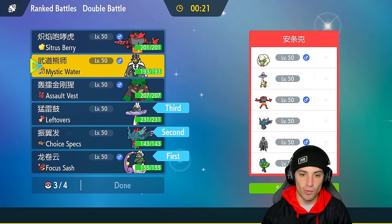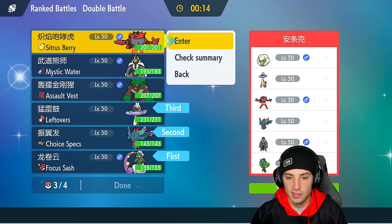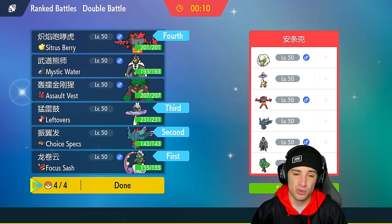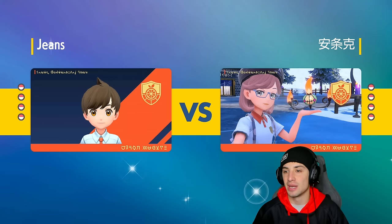Incineroar is just solid — you can't go wrong. Rillaboom and Urshifu are also good options, but Regulation F is here so let's use Incineroar. First match coming at you — would love to grab a win. Don't worry, I know we didn't showcase every single Pokémon in Regulation F format. I'll definitely get back to showcasing off-meta teams and cool Pokémon I haven't covered yet, like Lapras.